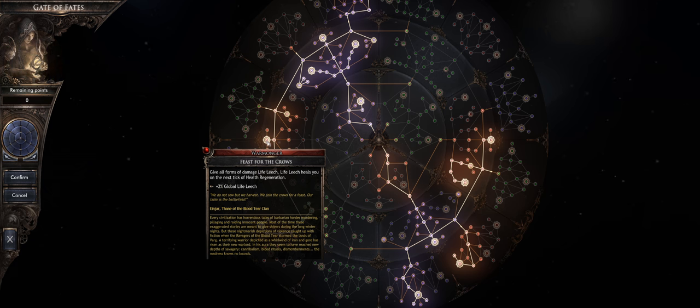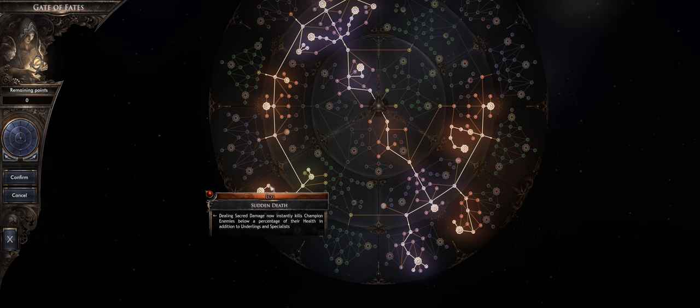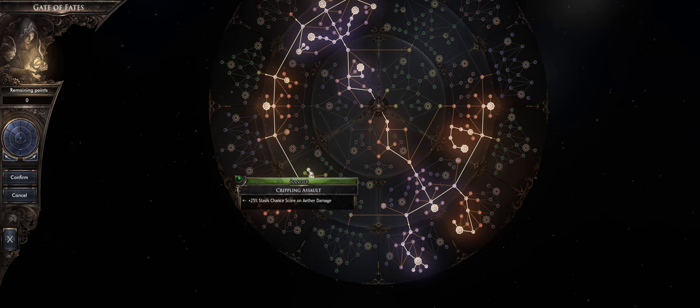From there, go down and pick up the node that kills enemies instantly below 15% of their maximum HP. We're picking this up in order to also get the effect on bosses and champions — that's a huge amount of damage especially in the endgame when bosses have so much HP, it saves you quite a bit of time. After that there's a 25% damage increase node — since we'll have 100% stasis uptime it's essentially always active. The node behind it is also a pretty big damage boost; we want to be inflicting stasis as much as possible, so get aether damage on your weapon, on your catalyst, or throw flat aether damage to spells in a gem slot on your weapon.